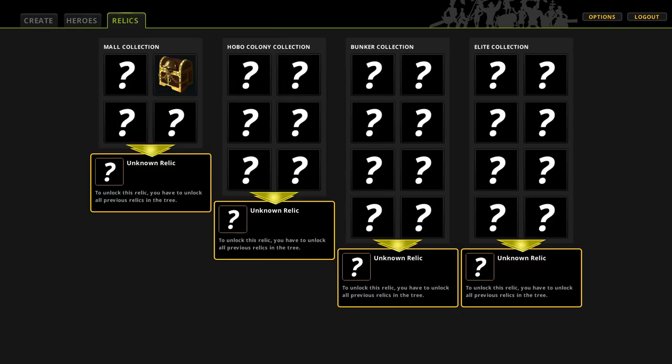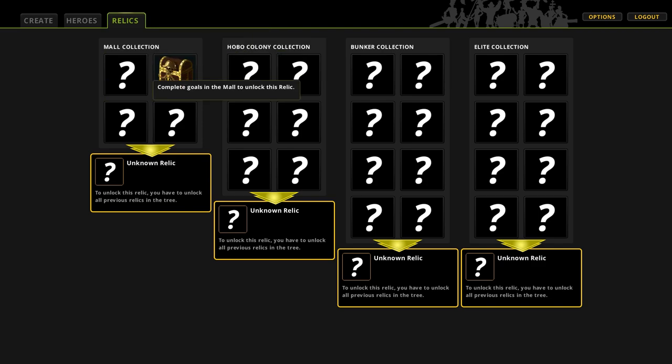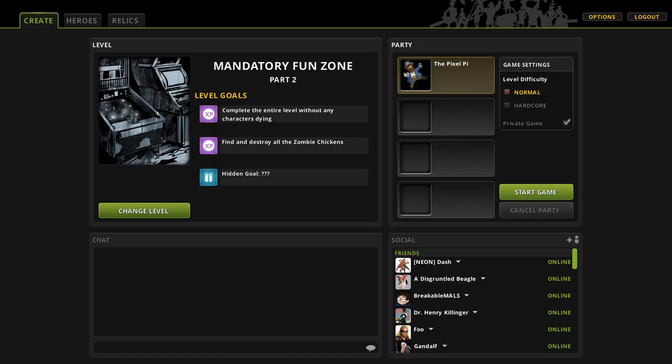You also gain relics throughout the levels. For example, I've got Davy Jones's Locker here, which is a loot crate that spawns a crate full of random power-ups while you're playing. You just collect all of those as you progress through each level.